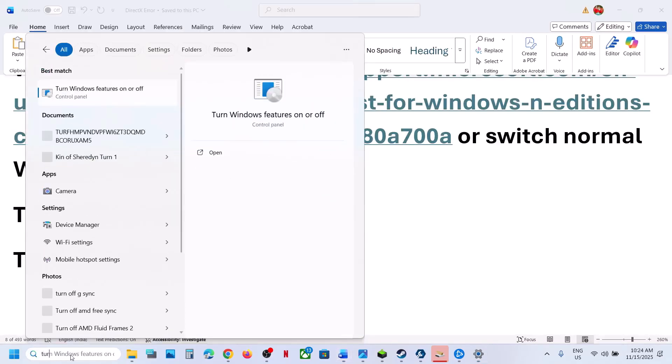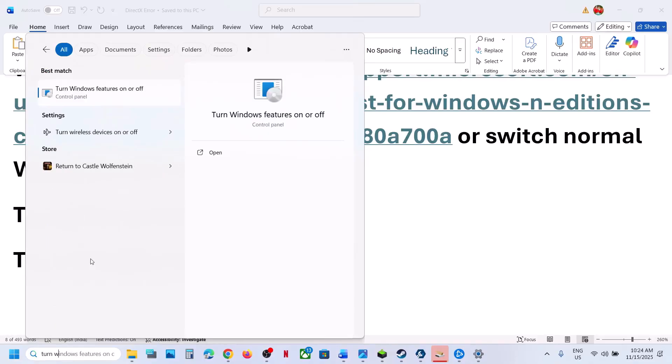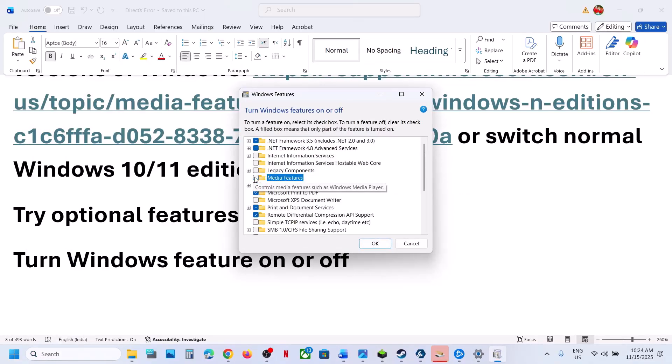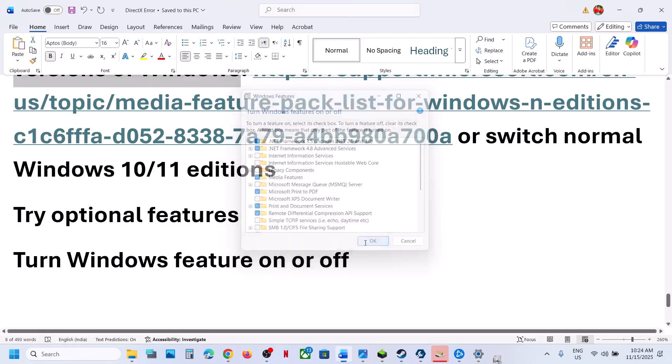You can also type 'Turn Windows Features On or Off' in the Windows search box and click on it. Make sure Media Feature Pack is checked. Install it, restart the computer, and then check.